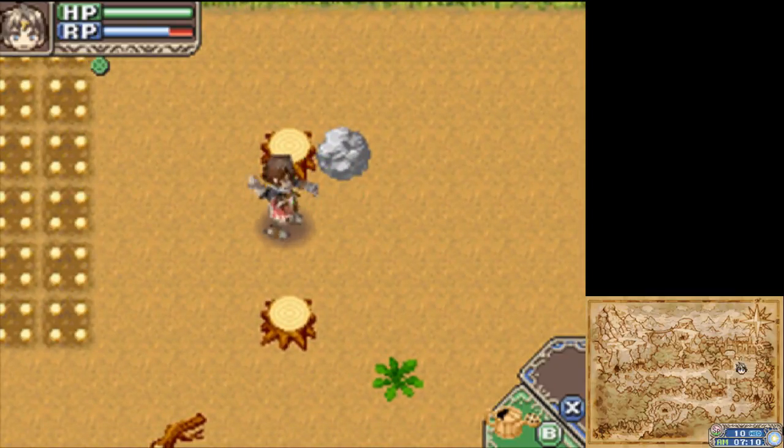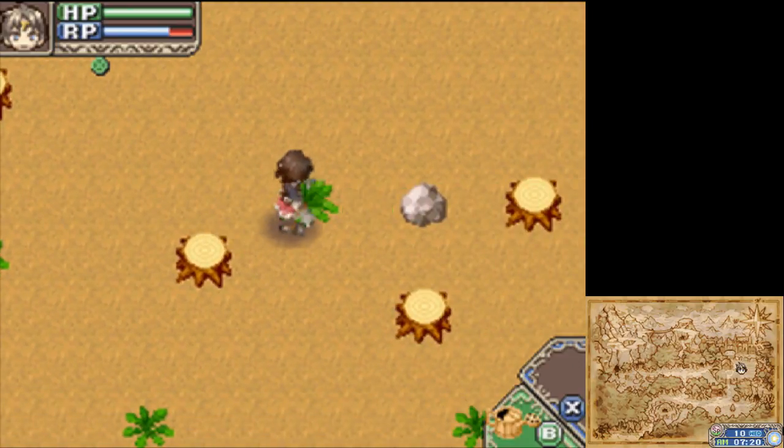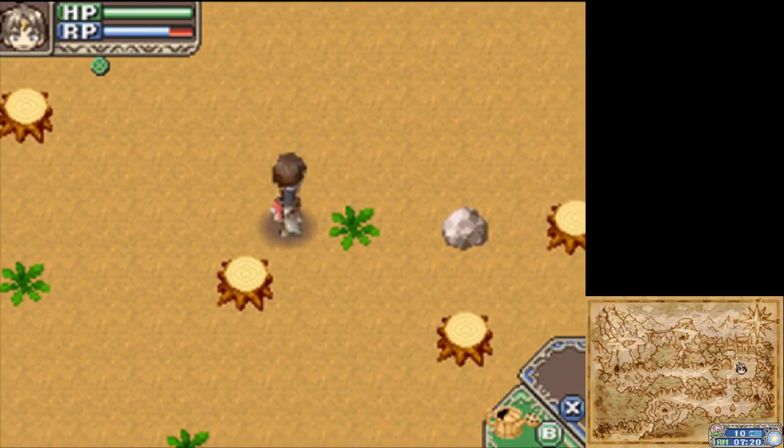The chicken monster gives you the eggs, the cow monster gives the basic fodder. Some give specific stuff. In this game, is there the whole monster-work-for-you gimmick?